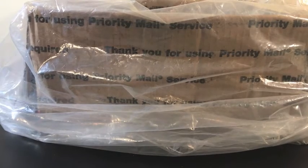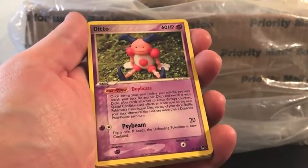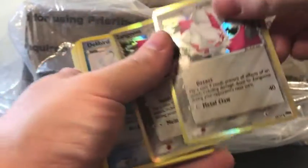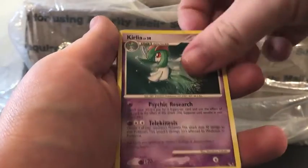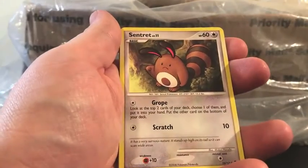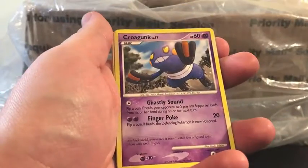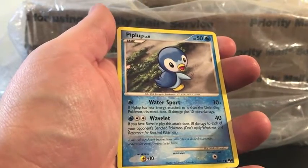Starting off with our POP series, we have a POP Series 2, POP Series 3 on a Ditto, POP Series 3 Ivysaur, POP Series 5 Zangoose, POP Series 7 Delibird, Burmy, Wurmple, Corsola, Medicham — got two of those — POP Series 8 Night Maintenance, Chimchar times two, Croagunk, Riolu, and POP Series 9 Piplup.